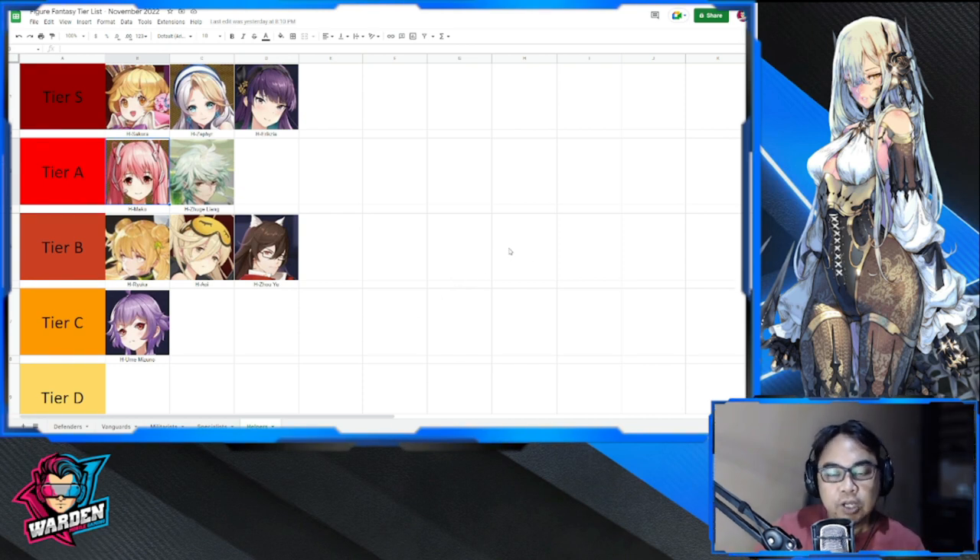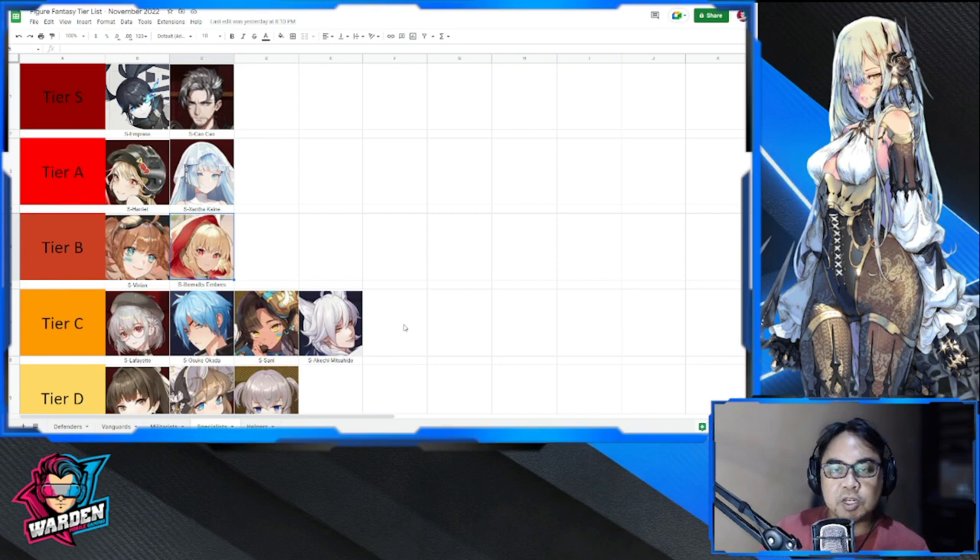Let's start with our helpers. So far there has been no change — it's still Eryxia, Zephyr, and Sakura on top at tier S, and Zuleang and Mako at tier A. Tier B has Ryuka — my frustration with her is it's hard to get copies — along with Aoi and Zauyu. At tier C, Ume Mizuno is viable if you're starting out the game, but she'll only be at tier C.